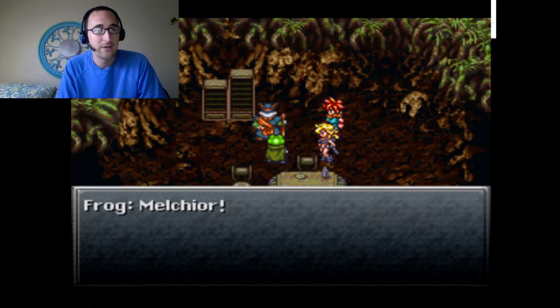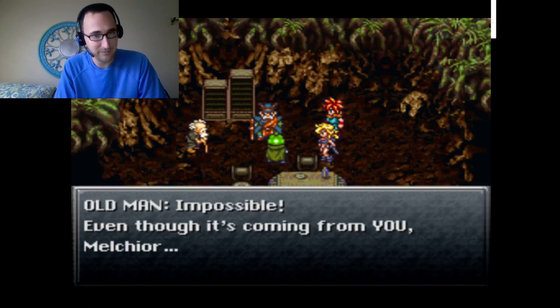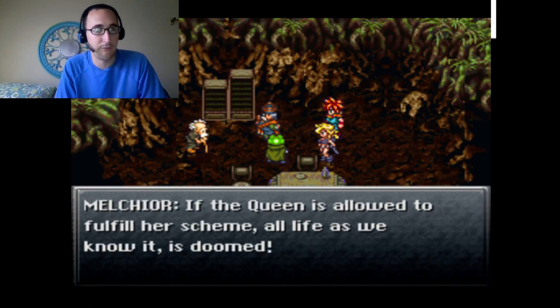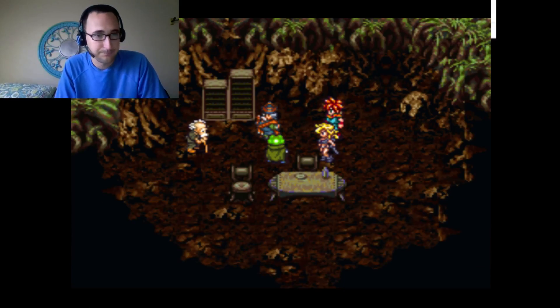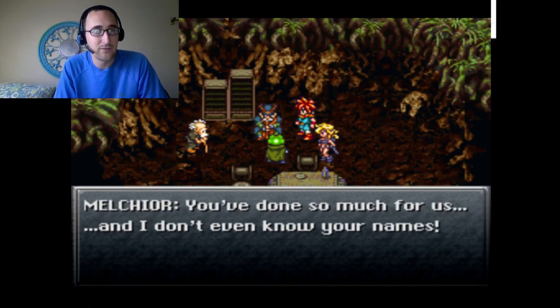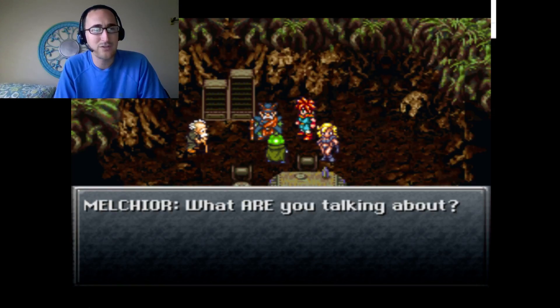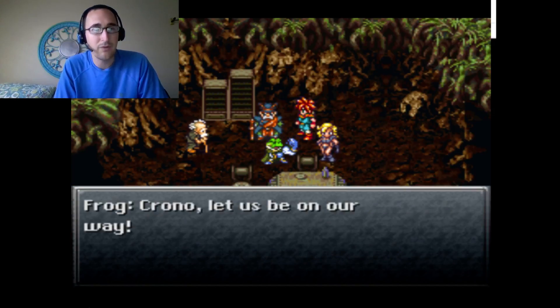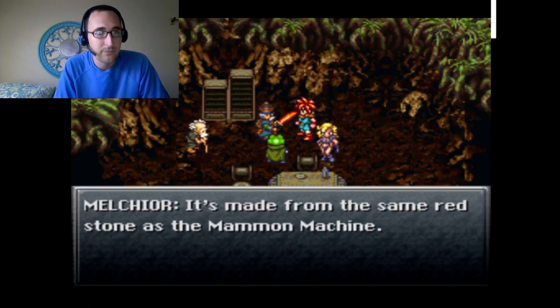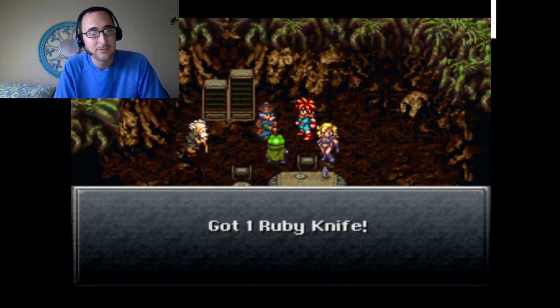Frog tells Melchior we must save Shala. The Elder warns it seems impossible. Melchior says if the Queen fulfills her scheme, all life is doomed. Crono volunteers by nodding, and Melchior gives us a Ruby Knife — made from the same redstone as the Mammon Machine. With it we can destroy the machine. Got a sword — the Ruby Knife.